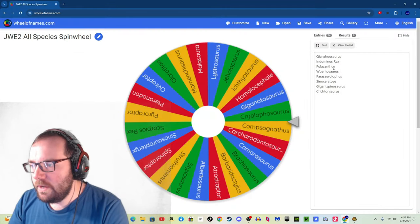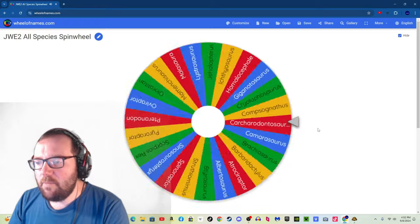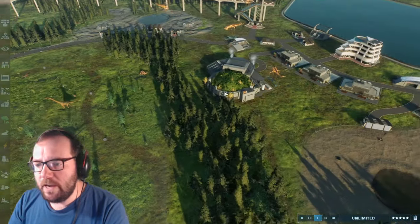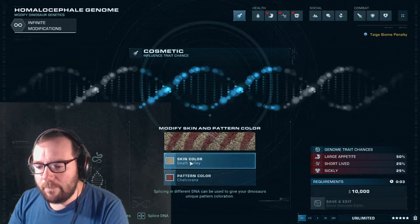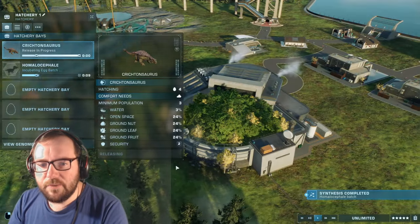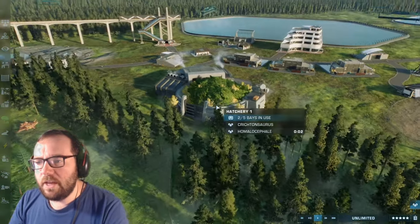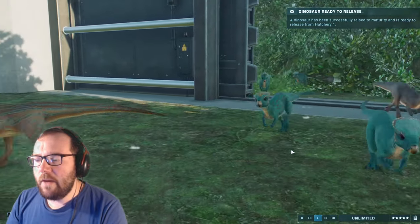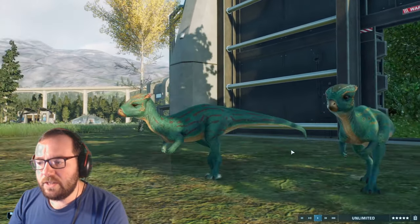That was 8 creatures so far. Creature number 9 of the episode is Homalocephale. We'll do the same as with Crichtonsaurus and put them in the smaller enclosure — actually we'll just throw them in here with the Gallimimus as small herbivores. Homalocephale should take about 10 seconds. It looks like we can release the Crichtonsaurus while Homalocephale are still being prepared — that made it easier.